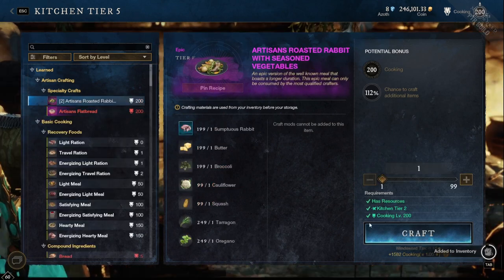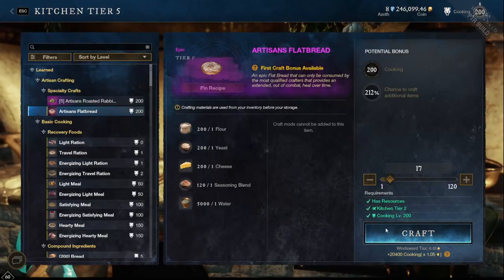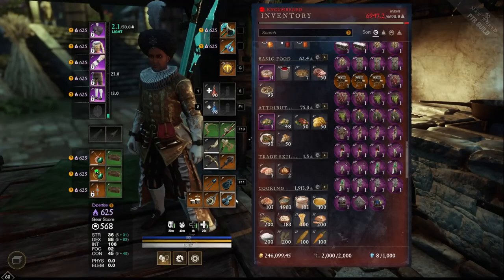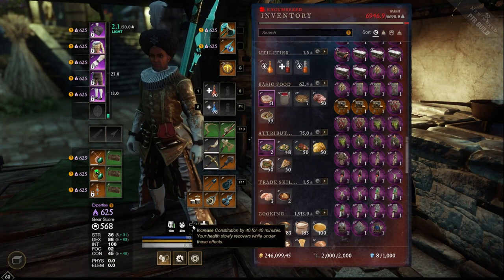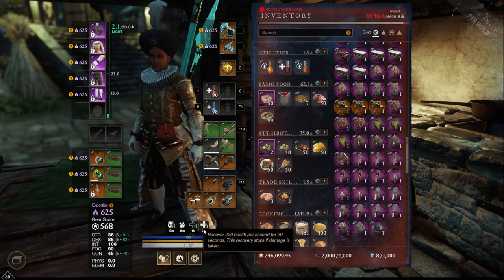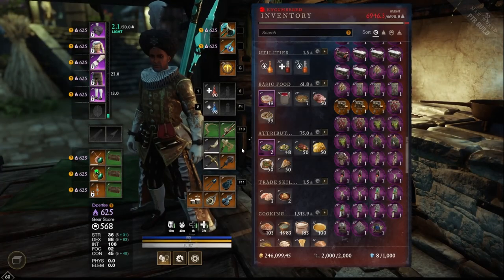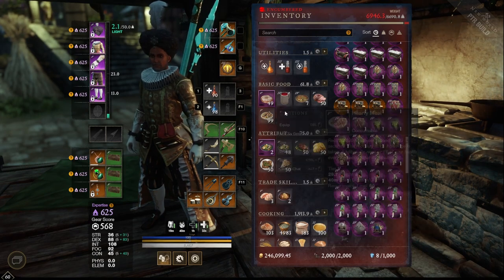There is a discrepancy with the tooltip and what actually shows on the buff bar. The roasted rabbit tooltip says 40 Constitution only for 40 minutes, but on the actual buff bar it shows an hour. The flatbread tooltip says 220 health per second for 20 seconds, but it actually shows 40 seconds when you use it. These are not bind-on-equip, you cannot sell these — they are bind-on-pickup, but pretty cool recipes.